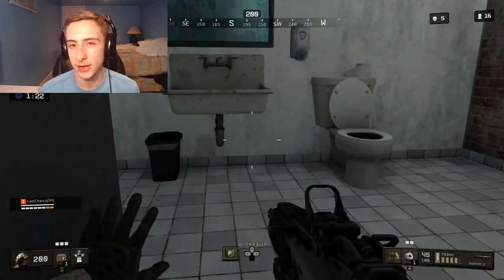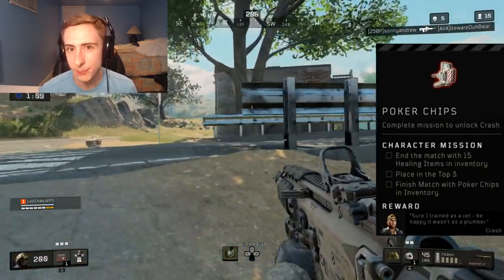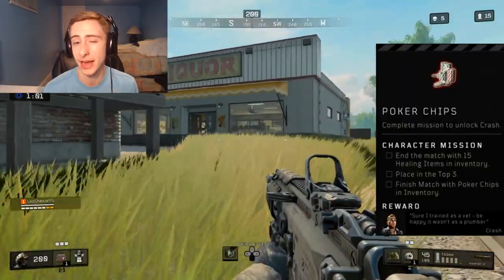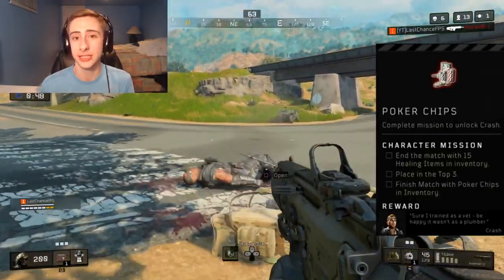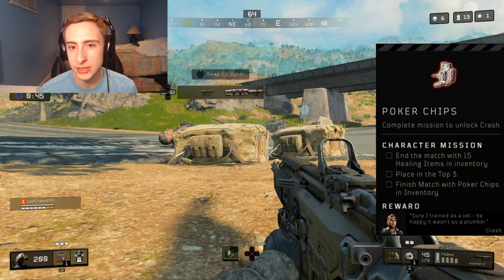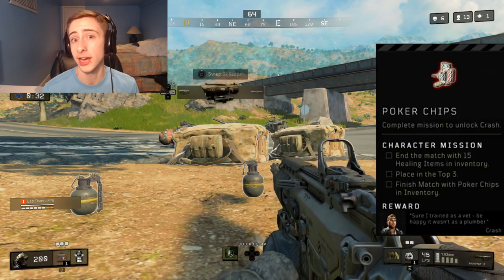The next specialist character is Crash. The item you need is his poker chips, and the challenge requires ending the match with 15 healing items in your inventory, placing top three, and finishing with the poker chips in your inventory. There's no set spawn location, but your best chances are supply drops and supply crates. One reliable spot is the Fracking Tower underground silo area — there's almost always one there. You can also scavenge chips from eliminated players.